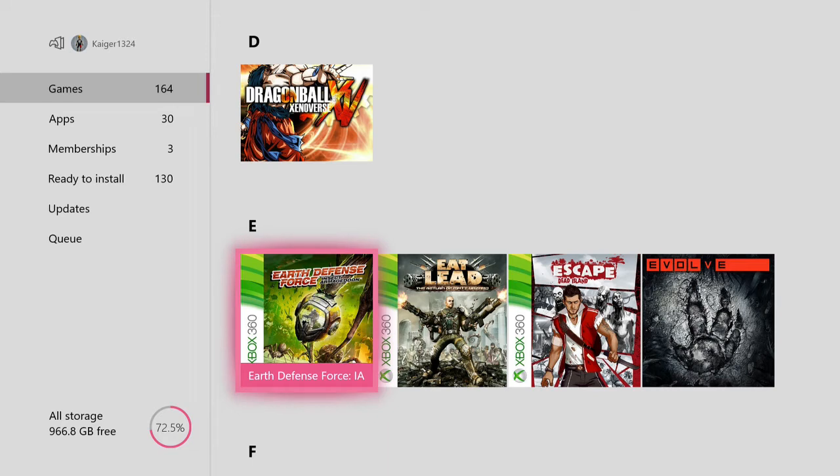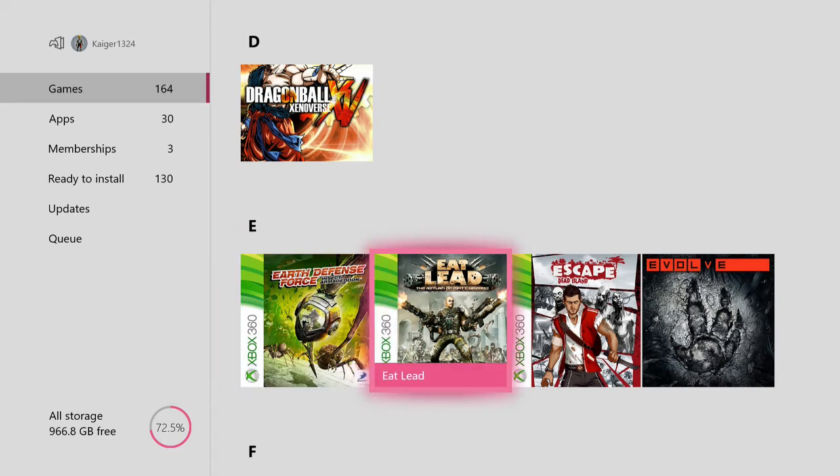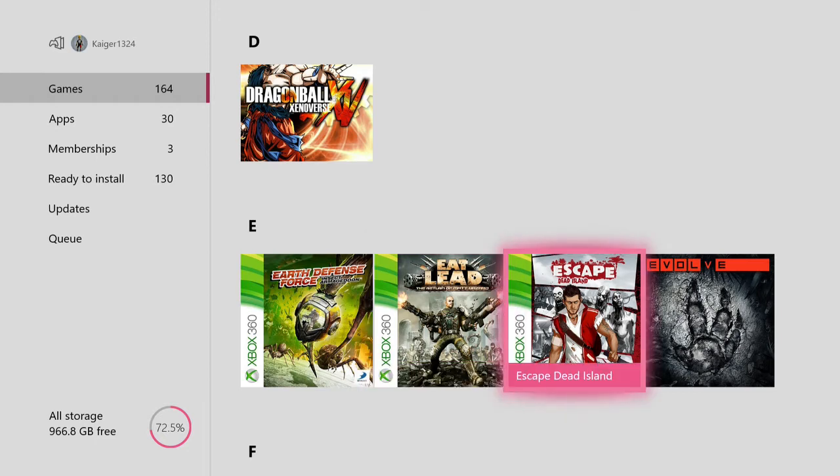Then we have Earth Defense Force Insect Armageddon — if you're a fan of games where you just want to go around killing loads and loads of enemies, this is definitely for you. I played this game a little bit, I do enjoy it, but it does get very redundant very fast. Then we have Eat Lead — it's a generic third person shooter but it breaks the fourth wall a lot. Then we have Escape Dead Island — an interesting concept, a third person stealth based Dead Island game, but it didn't really catch on.